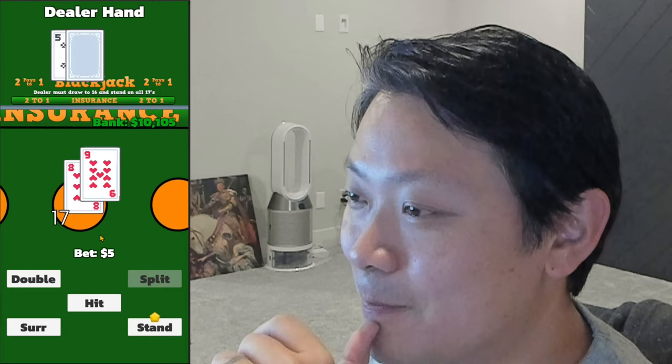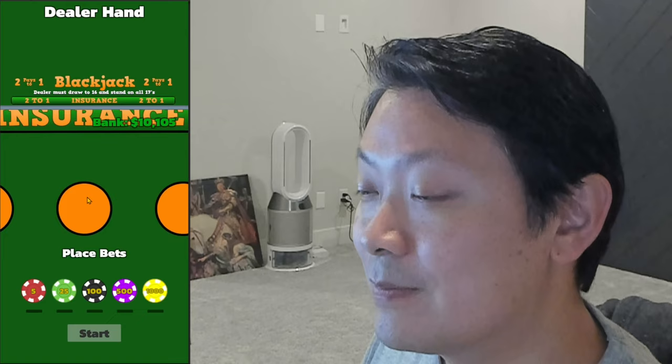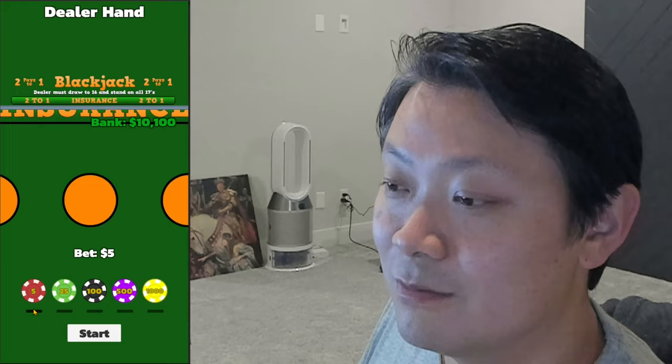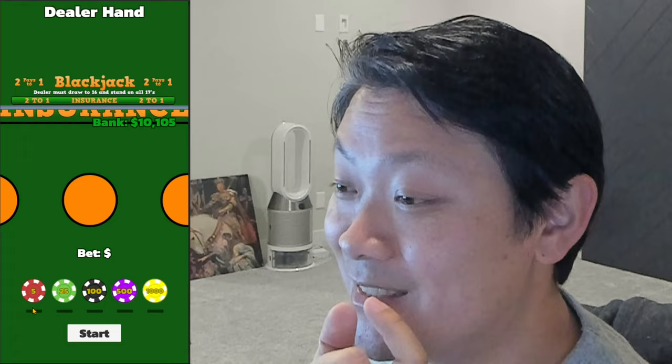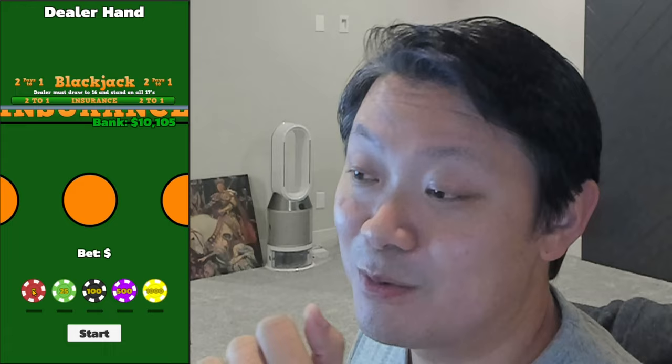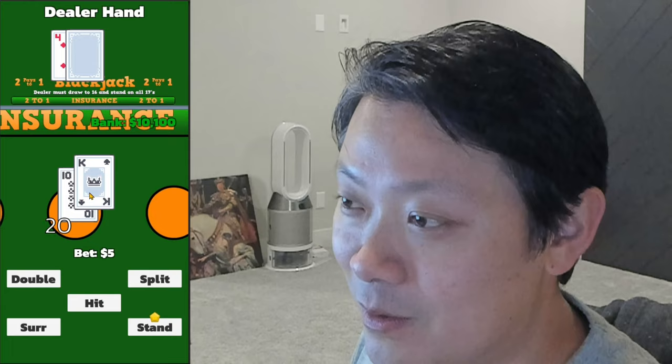I forgot the running count again, so we'll just play the next hand. Five dollar bet — we have a 17 to a five, basic blackjack strategy says stand. Running count is four. We lost, but we're still not going to bet any bigger. Also a UX thing I'm going to fix: to undo a bet you click a little black line underneath it and it gets slightly more gray — that's not very helpful. I'll make it something more clear and obvious to undo your bet.